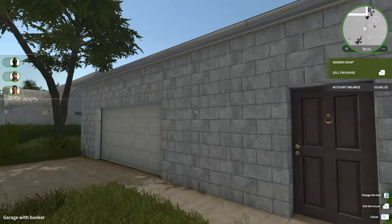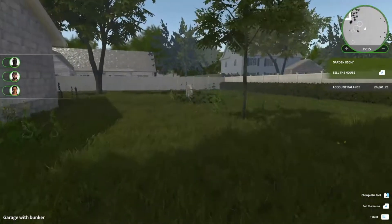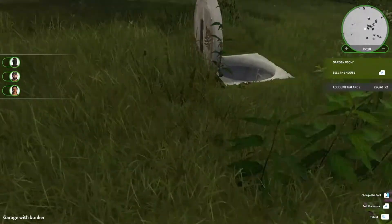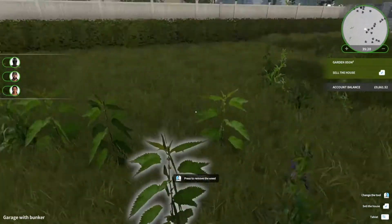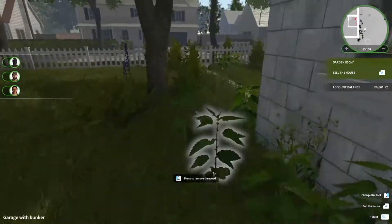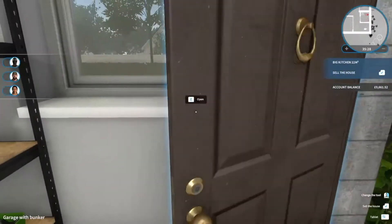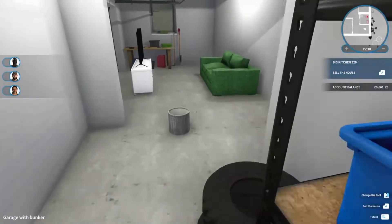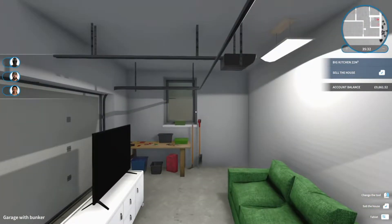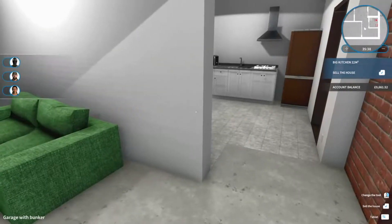Yeah, we really need to do something about this outside — it doesn't look great whatsoever. What is that actually? It looks like a gravestone from over there. Okay, it's not a gravestone — it is the bunker exit. Let's have a look inside at what we've done so far. So if you come in, we've got a little bit of storage area still for the garage — it's a garage slash living room. There wasn't really much space we could do with it.